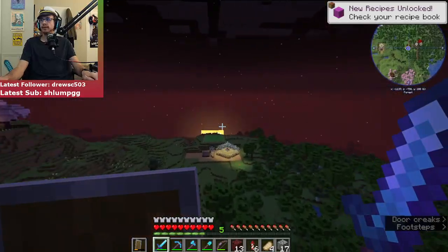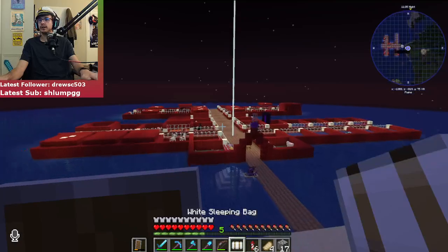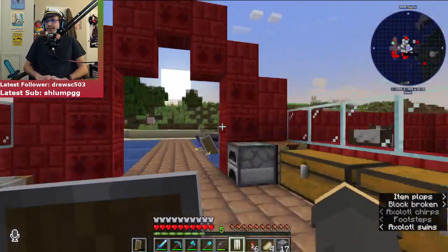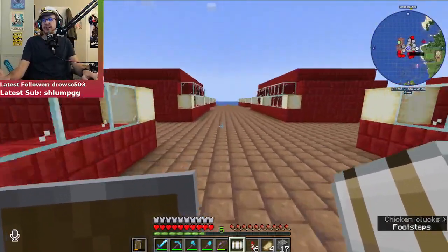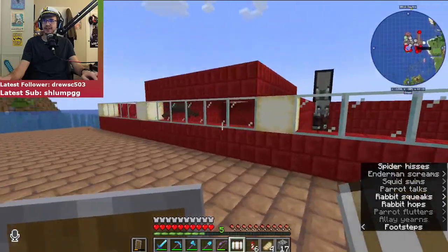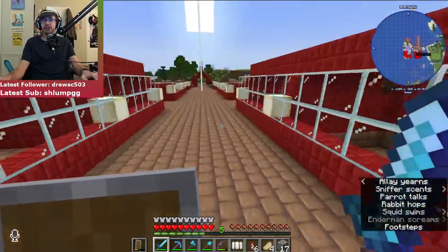I really trust this elytra — I just jumped off that bridge not a care in the world. It occurred to me that I don't think I put lights over the spider. Oh wait, did I? I guess I did — okay cool, never mind. Let's make some magenta glass and then we can have a magenta beacon which will be pretty cool.